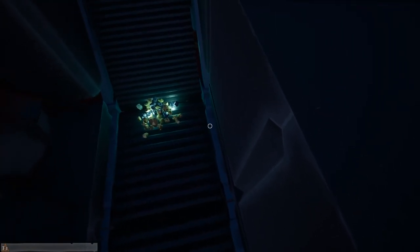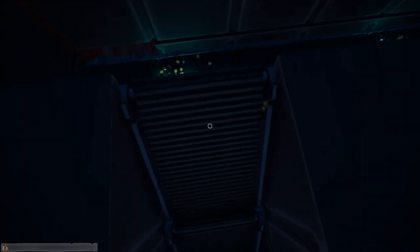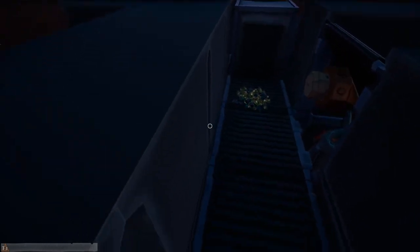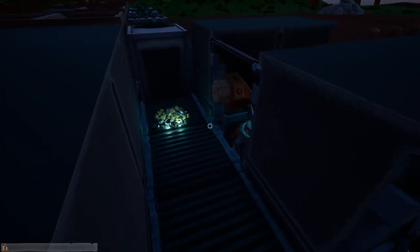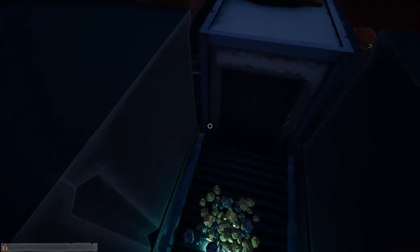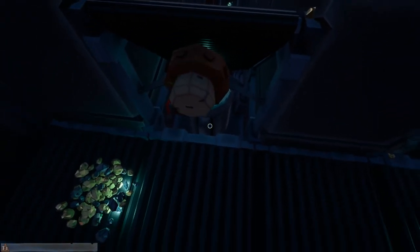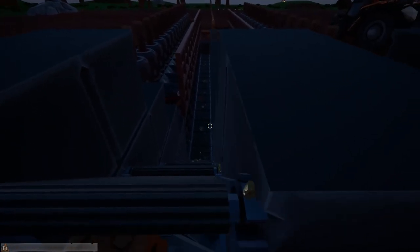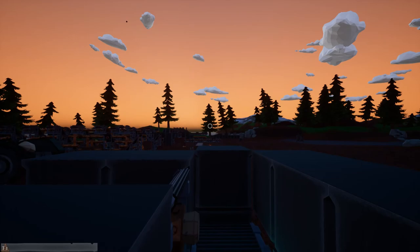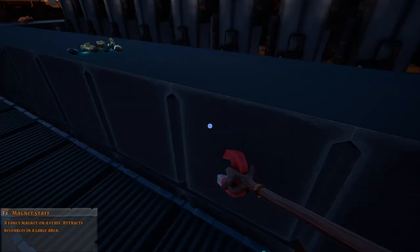I'm figuring out the reason I'm getting stuff stuck in the conveyors is because it's getting up to the corner and maybe getting in here. But if it stays in the center, it should be okay. When it gets up to this section — which I'm going to double up — I'll go with two cross pieces to make sure everything goes straight into the sorters. This is all the stuff that gets caught on the side, as you can see by the shards glowing.